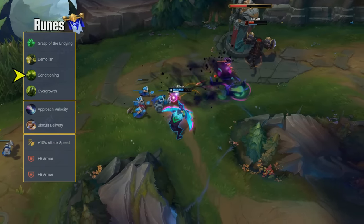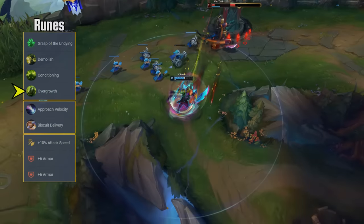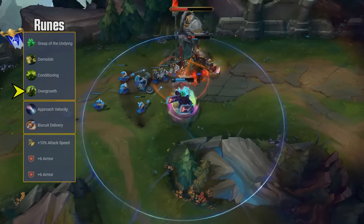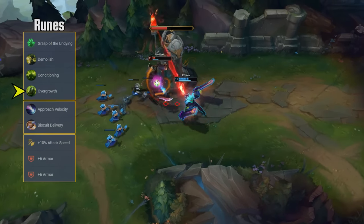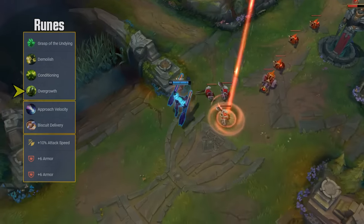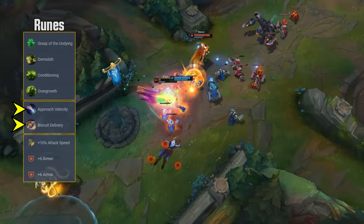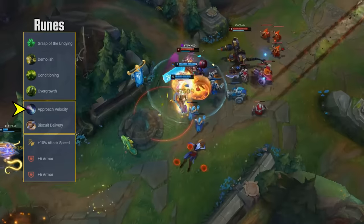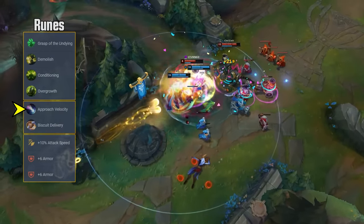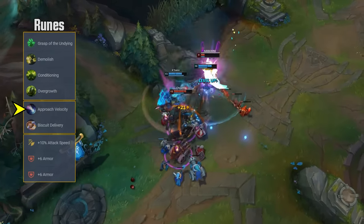You want to be passive early anyway and proactive later on. Overgrowth is again a very well-scaling rune for tank champions. You buy a lot of health anyway, which makes use of the rune's percent health increase, and you also see a lot of minions fall, so this is a perfect choice. For the secondary path, Approach Velocity and Biscuit Delivery are just so strong. Approach Velocity really allows you to force the enemy into the 1v1 with you, especially once you get your mythic item.